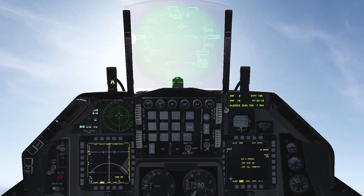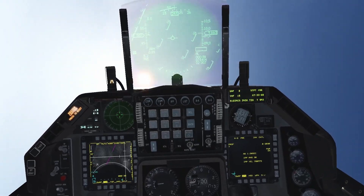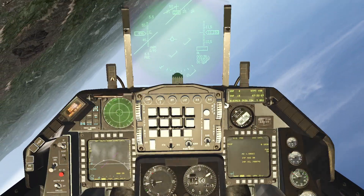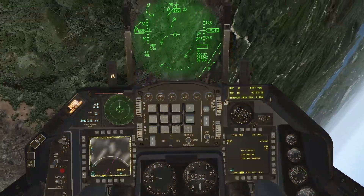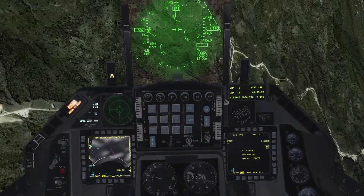Cycle through your next steer points while pressing and holding the weapon release button on each of them. Once all of your weapons are away, do a diving turn away from the target, going for low altitude again, looking for possible terrain features to shield you as well as deploying countermeasures creatively.